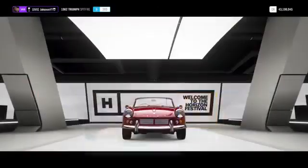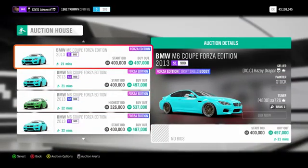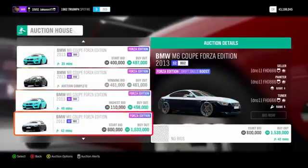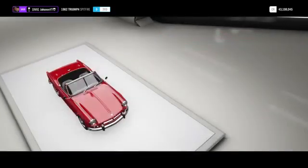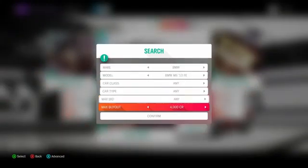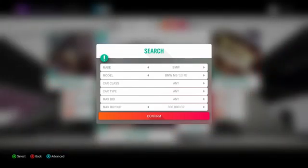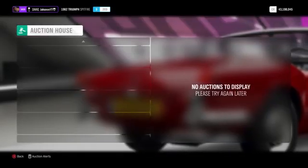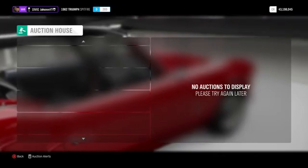For example, the BMW M6 Forza Edition — just as an example, don't specifically do this one — is selling for a very stable 400,000 to 500,000 credits. The method is to find a car with a stable buyout price, then continuously search for it at a price well below that. I'm going to search for the BMW M6 FE at 300,000 credits. If one comes up, it's obviously worth buying straight away because you'll make instant profit. There are none on the market right now, which is fine — you just keep searching over and over, and you'll be surprised how many cheap cars get listed.